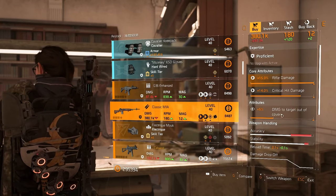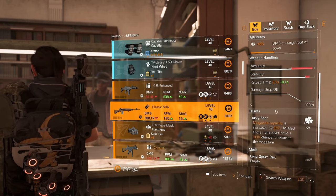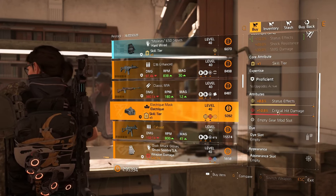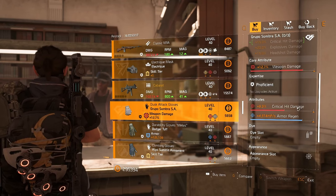There's a Classic M1A with everything in the right place — damage to target out of cover at the bottom, although it will take some optimization, meaning you give up whatever talent you want. There's an Electric mask already rolled with status effects — this could be really nice, put skill haste on it.